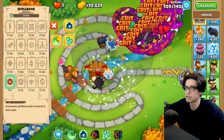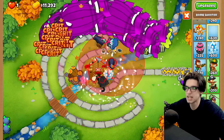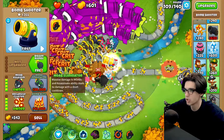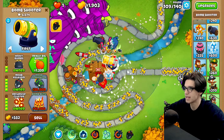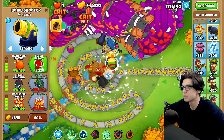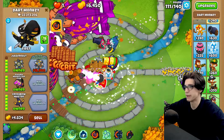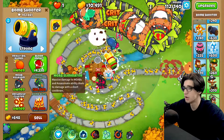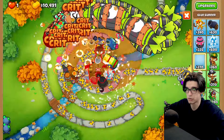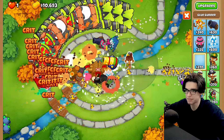It's probably best to start spamming nourishment because we're gonna get way more cash. I completely forgot — I can just put this guy in the water! That is gonna be our best bet here. We're gonna go for recursive cluster, MOAB mauler, and MOAB assassin, then try to go for that top path. This guy's just gonna be our MOAB destroyer. Hopefully he works — he's doing a fair bit of damage.